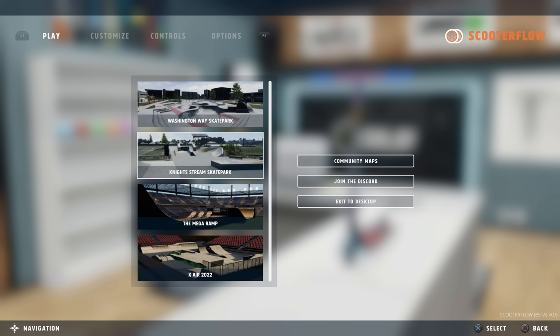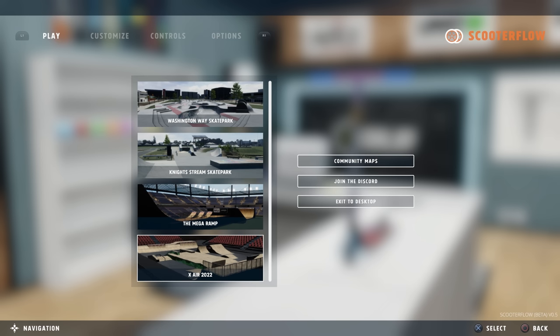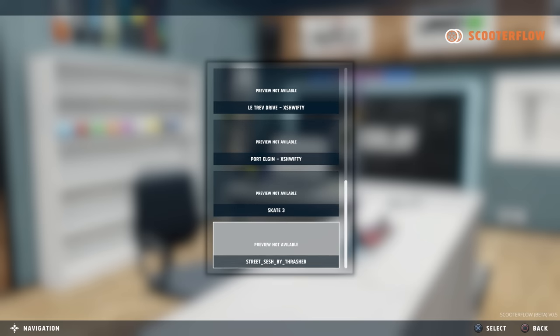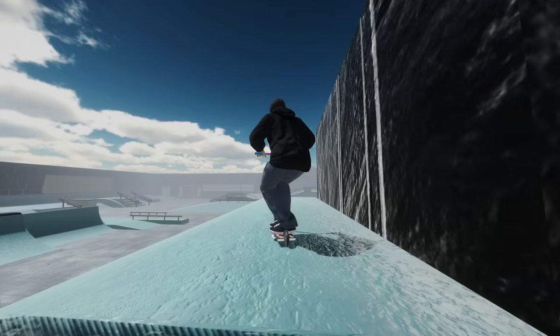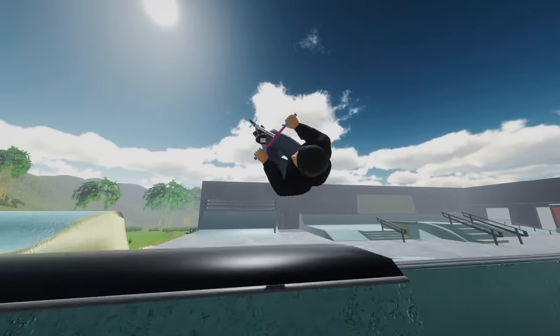This is what you'll see when you open the game: we have Knight's Stream Skate Park, a new mega ramp, and then this X-Air 2022. It looks like all the mod maps are actually still in here — let me open one of these real quick. Oh my god, it actually worked! And the map — I feel like the map looks better.